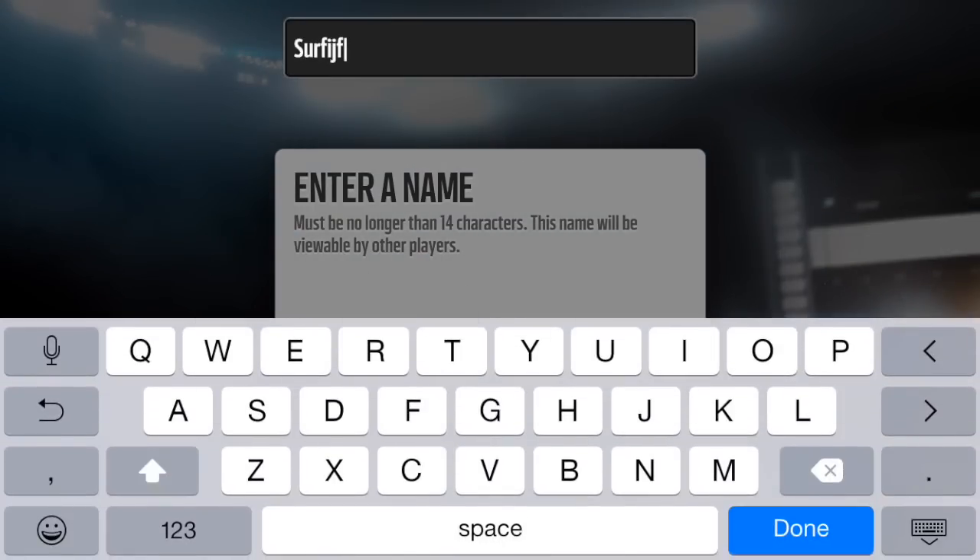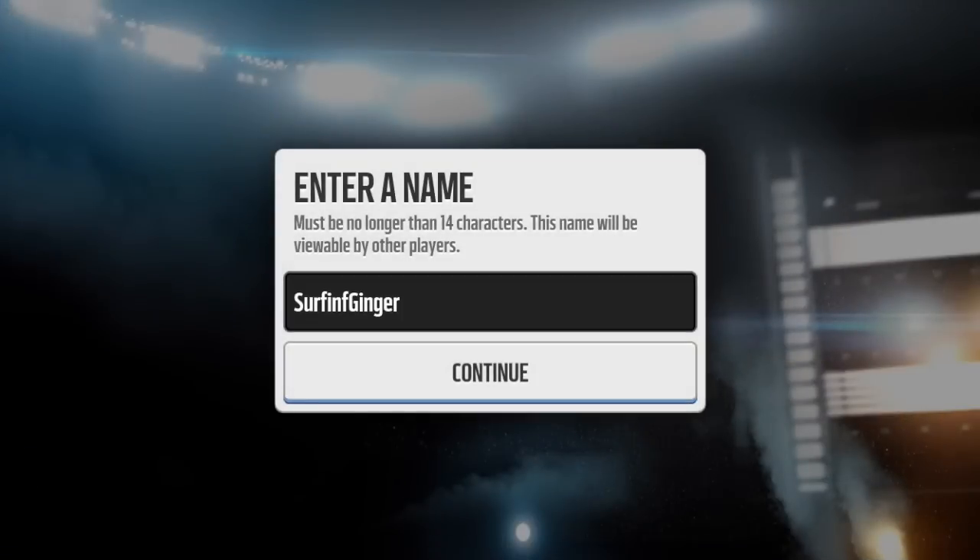Let's make our username — 'Surfing Ginger.' Oh gosh, that's not how you spell ginger! I'm on the new iPhone 6, guys, so the keyboard is slightly different when it's horizontal like this.